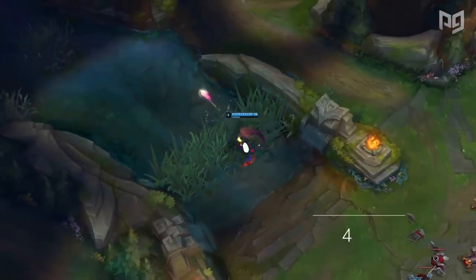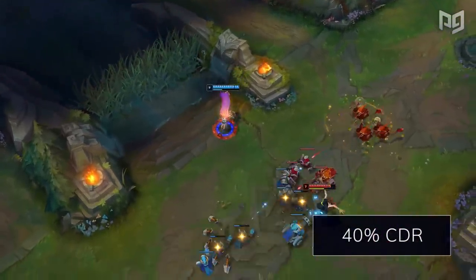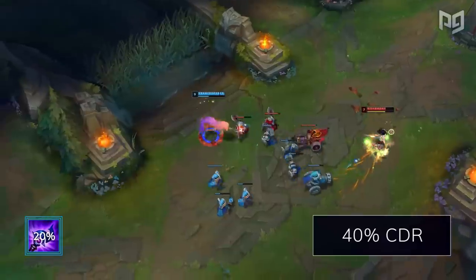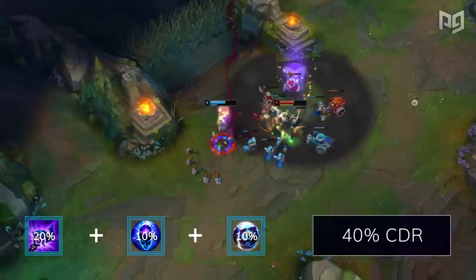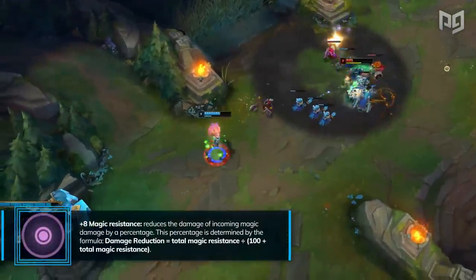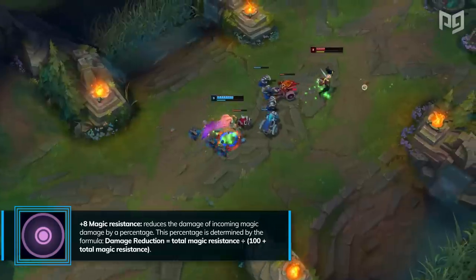Besides that, he can easily reach the 40% CDR cap without that shard by combining 20% from Luden's Echo, 10% from his Transcendence, and 10% from a blue buff. And of course, the Magic Resist shard is there against Akali's magic damage.